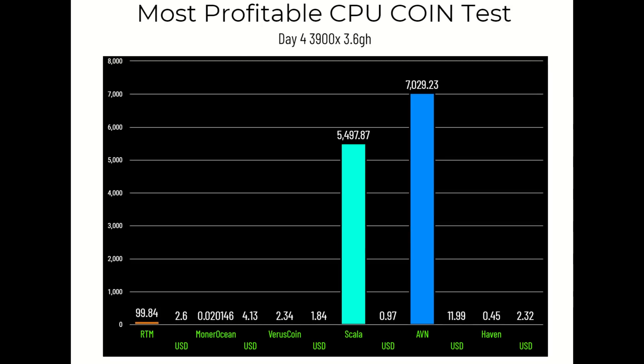Day four cumulative results: Raptorium 99.84 coins for $2.60. Monero Ocean 0.020146 XMR for $4.13. Virus Coin 2.34 coins for $1.84. Scala 5,497.87 coins for 97 cents. AVN 7,029.23 coins for $11.99 — almost twelve dollars. Haven 0.45 coins for $2.32.